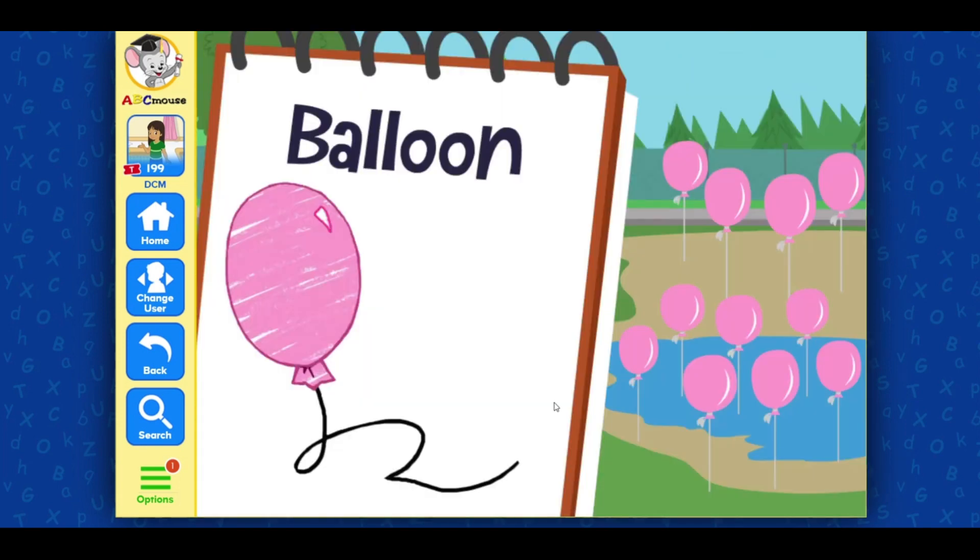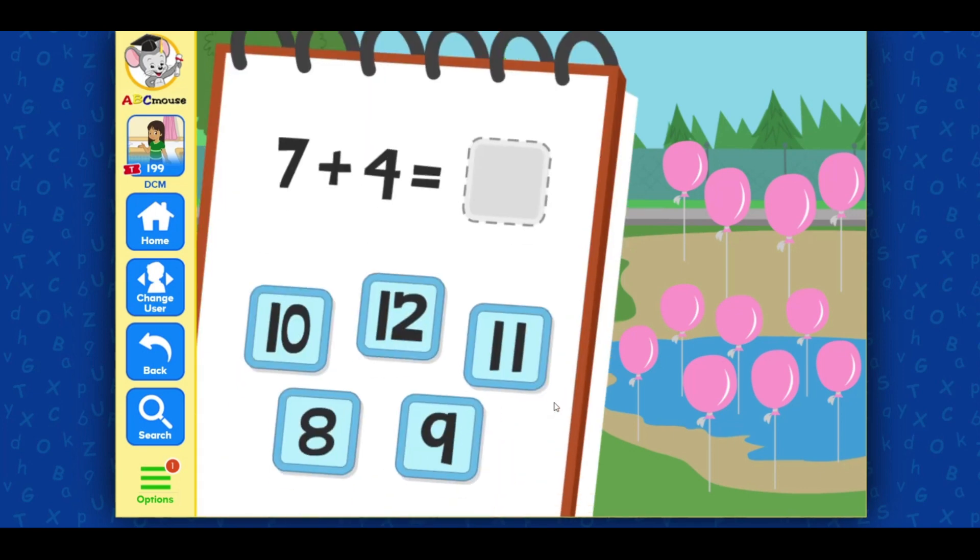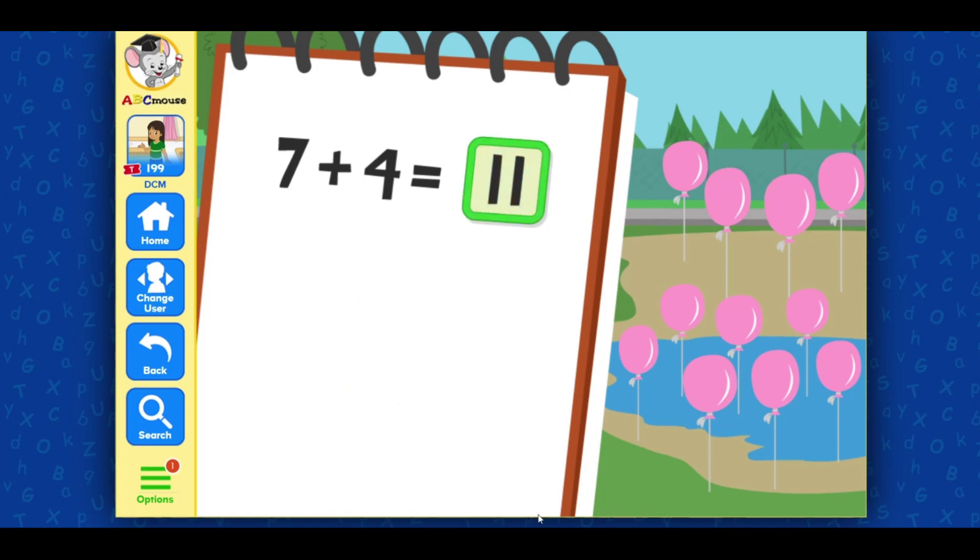Balloon! Look, Manny — there are seven balloons by the water and four more by the sand. Let's see what's seven plus four equal. Drag in the correct answer. Seven plus four equals eleven. Good!